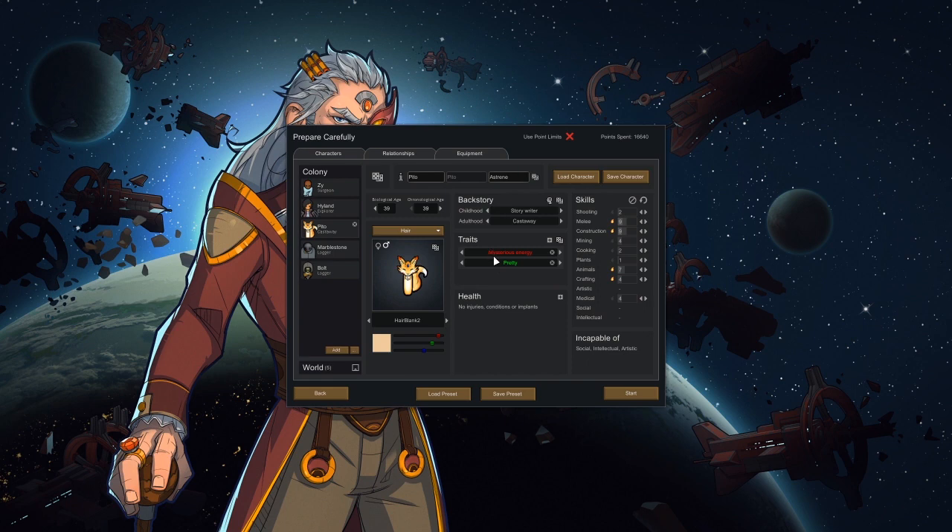Out of these ones — pretty mysterious energy, good at construction, animals, plants, medical, artist. You got that kind of trait but decent at shooting. Beautiful, construction — you're better at construction and you can do crafting, so that could be good, decent at melee. Artistic, plants, intellectual — nice, incapable of none. I like quick sleeper. You're a wimp though, but a fisherman — you'll prefer fishing over other activities. That could be nice — have you fish and research maybe?